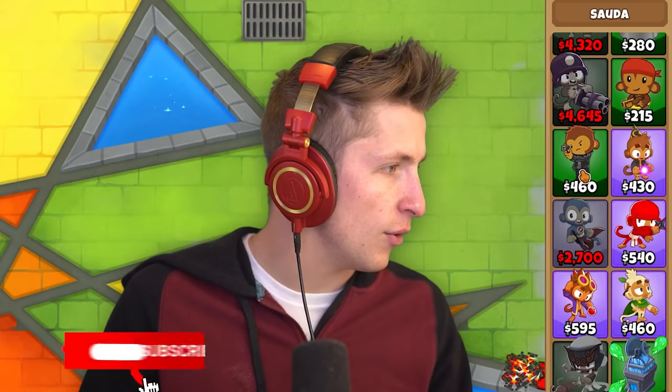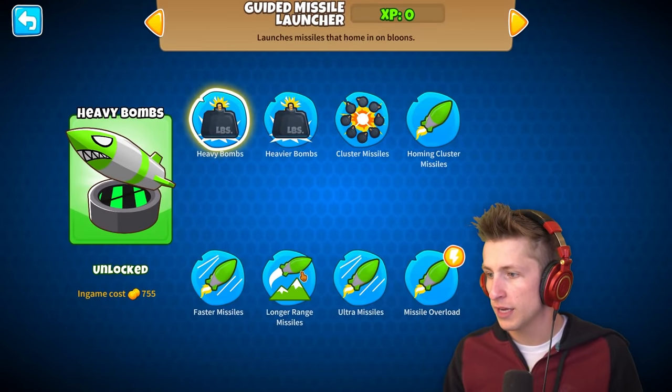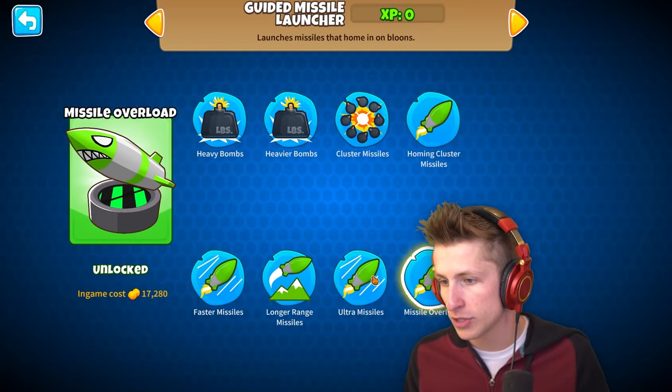The rounds are dark blue because the boss is coming. So here's all of the extra towers and stuff we have. We have the energy shooter, our little pirate crew. I kind of want to get the unloader dartling gunner, which is really powerful, but that costs a lot of money. I think the guided missile launcher is probably going to be one of the best, especially when you get the longer range and then the missile overload.